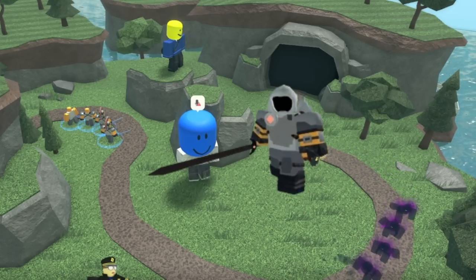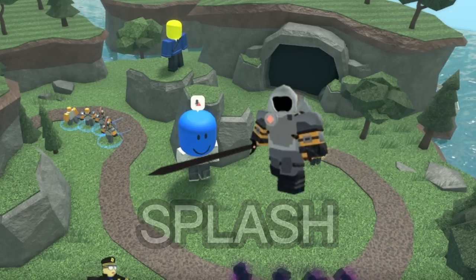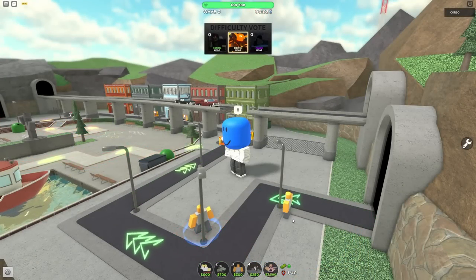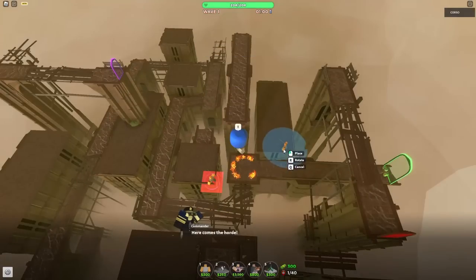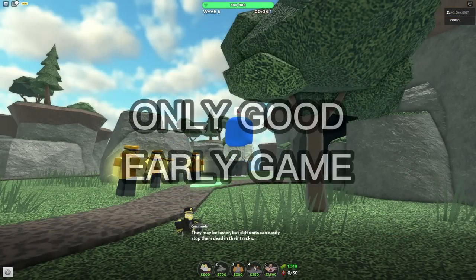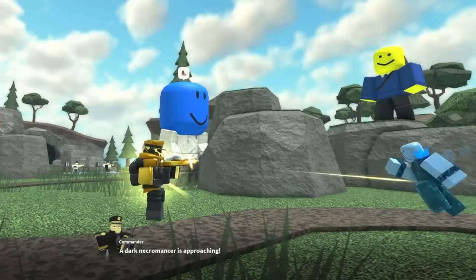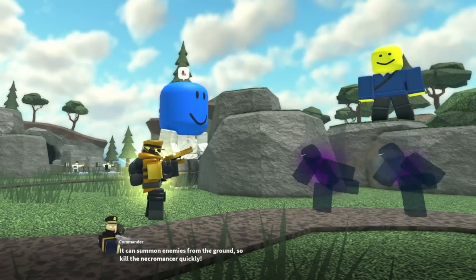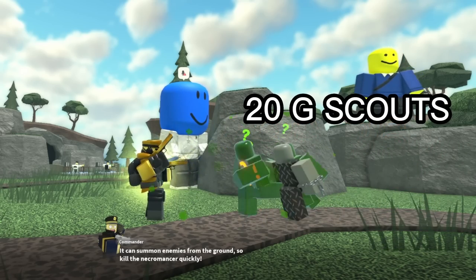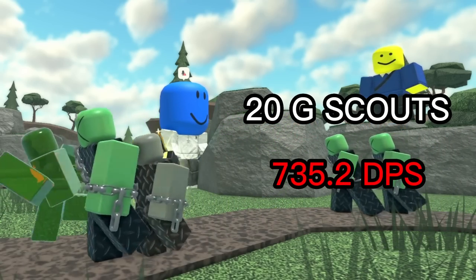In some cases, the Gladiator is better due to it having splash damage. However, the Golden Scout is much easier to use. Because of its short range, the Gladiator needs to be placed right next to the track to be effective, which is impossible on some maps such as the Heights. The only problem the Golden Scout has is it's really only good in the early game — it falls off quickly, having a pathetic max DPS of 36.76. Even if you place 20 Gold Scouts, you'd only have a total DPS of 735.2.